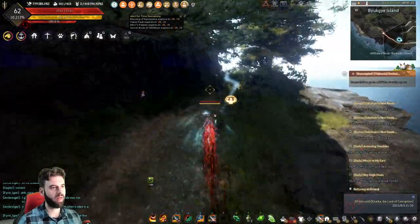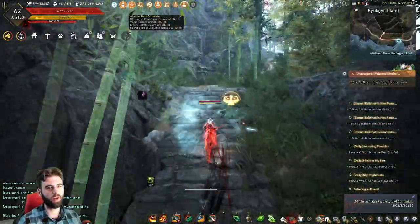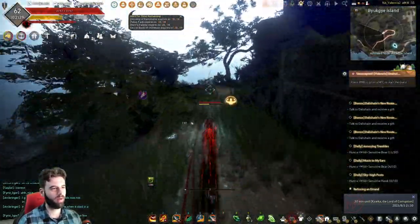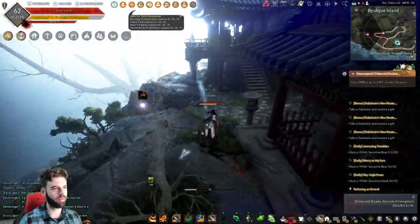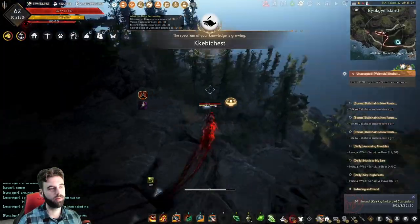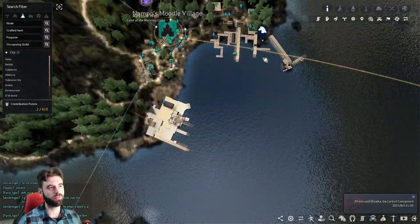Backtrack a little bit and you should see another path you can take up right here. Go up the path and just follow it around to the top. You're going to see another little pagoda-looking thing, and if you go all the way to the end, you will see another box. That is the last one on this island. From here, we can head back to our boat and sail back to Nampo's Moodle Village.